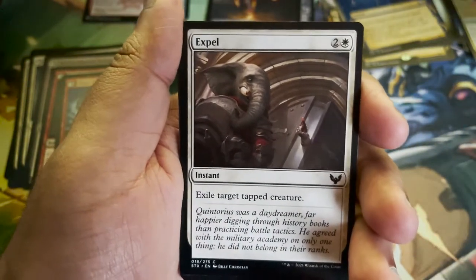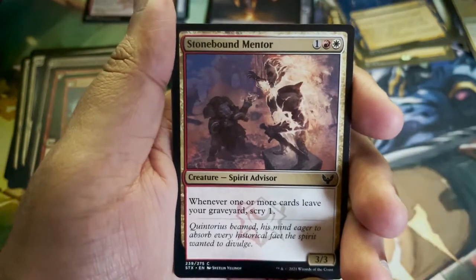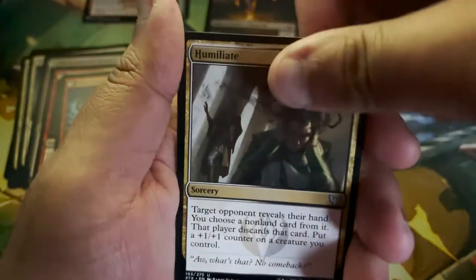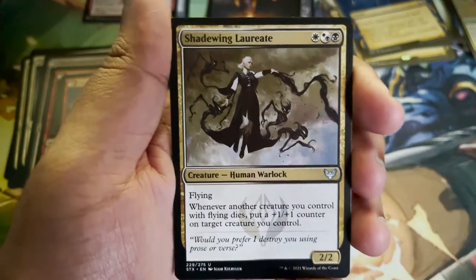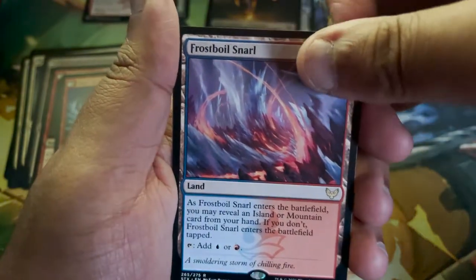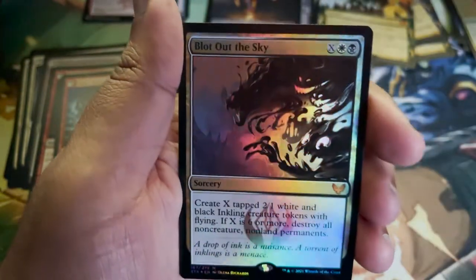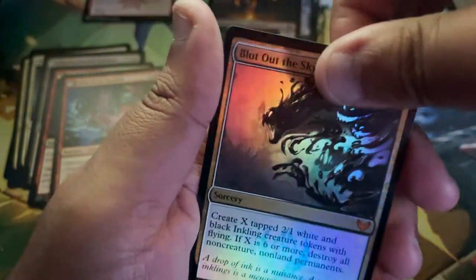Expel — Exile target tapped creature. I like that. Stonebound Mentor. I really like Expel. Humiliate — just another Silverquill student move. Shadewing Laureate — that's the card we got an art card of before. Frostboil Snarl. Natural Order — that's our Mystical Archive card. And a Foil Blot Out the Sky — I'll leave that in the mythic pile even though it's a foil.